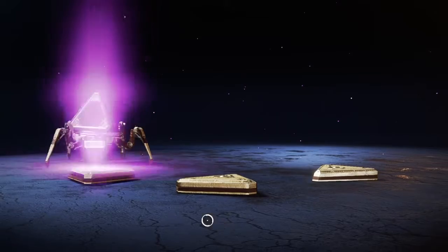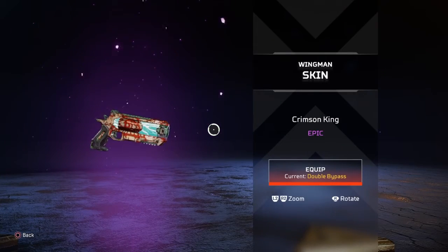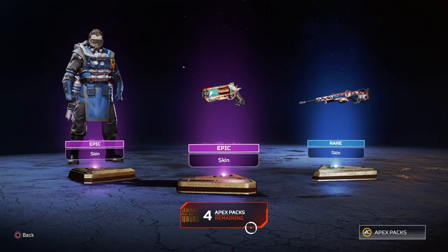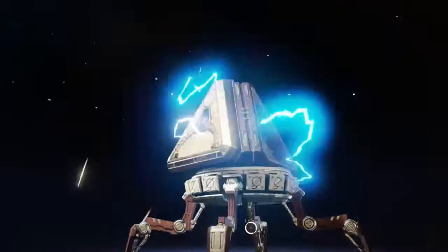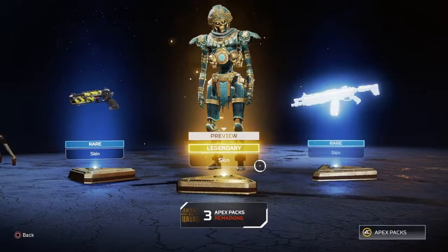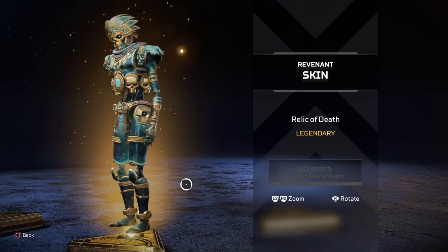Two epics — this is the Wingman skin, the Crimson King. Looks pretty good. And then we got a Kostkin. More packs — another legendary! The Revenant skin. Yes! If I get that skin I'm gonna main Revenant.